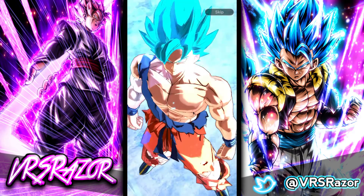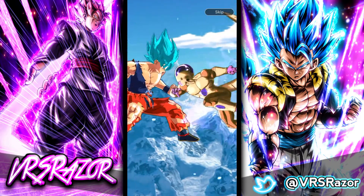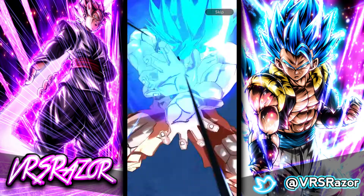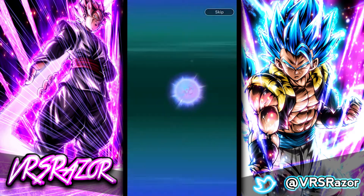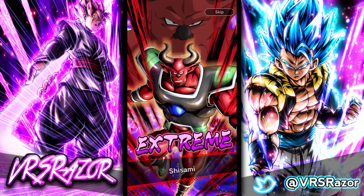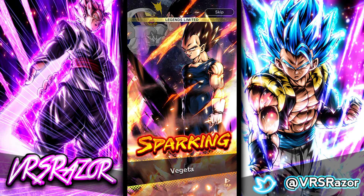Alright, so we're hopping into this first one and we get a Super Saiyan Blue Goku animation. Freeza's turning up a little bit, but of course we do manage to take him out - that's Super Saiyan Blue for you. Oh, Legends Limited on the first pull, but it's Majin Vegeta. That's insane. That's also the first time I see that new Legends Limited animation. It's pretty sick.